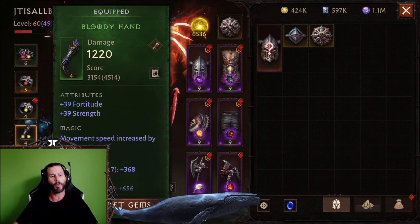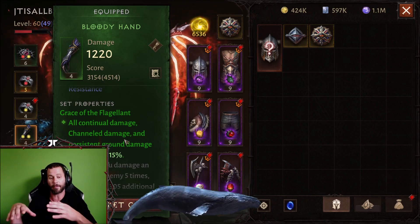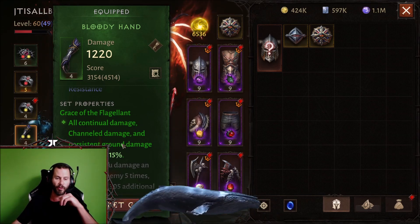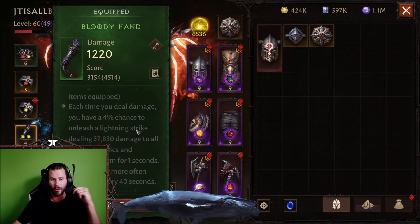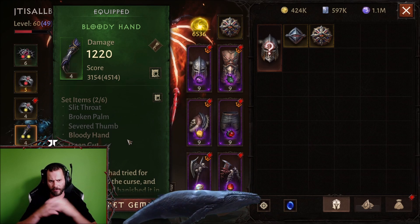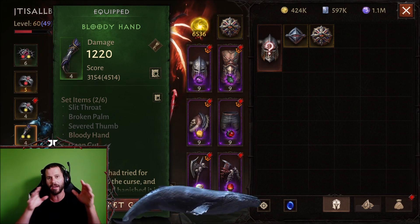Here's where you need to go. As you can see, we have Bloody Hand equipped. If you scroll down you'll notice the set properties for the two-set bonus and the four-set bonus. I only have two set pieces right now. Let's say I wanted to go find these boots — where would I go? You'll notice it says 'set items.' We have Slit Throat, Broken Palm, Severed Thumb, Bloody Hand, Open Gut, and Torn Soul listed.